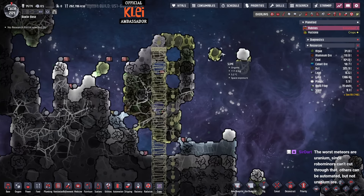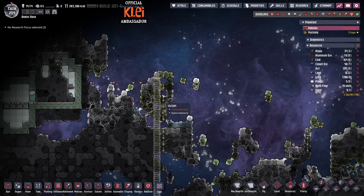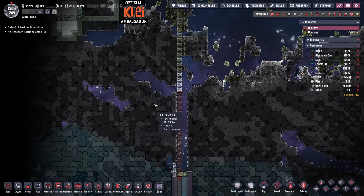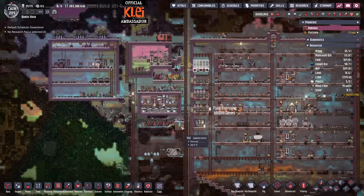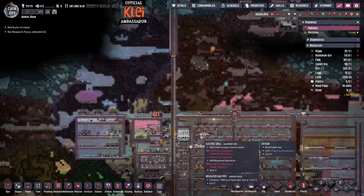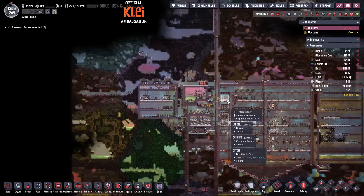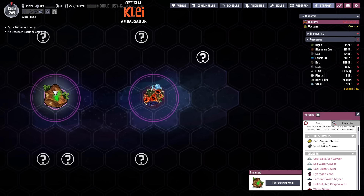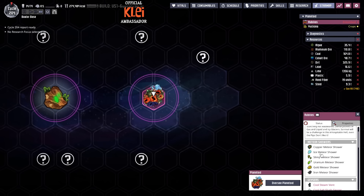The robominers can't go through uranium either, yeah. So the problem is the old meteor deals don't work and there's no good way to deal with the meteors anymore except for just blasting them. Do you guys have any more experience on that? I haven't done a proper meteor setup since they introduced these new meteor types. The ice ones you can melt, and for slime and oxalite you can get away with robominers — but for the uranium ones, you can't get away with anything. Anyone have a good uranium meteor shower system?